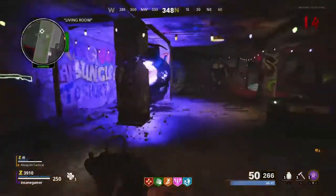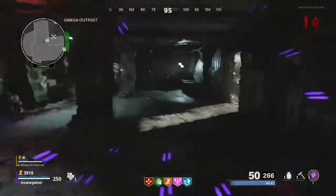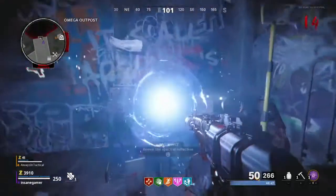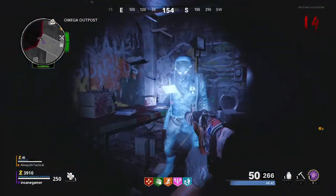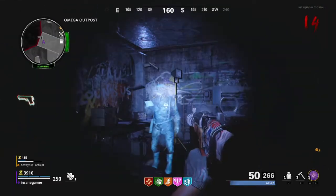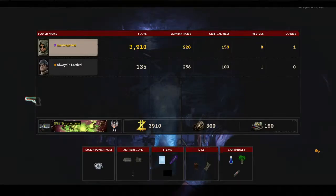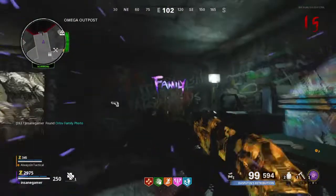Once everyone has enough gear, it's time to do one final step before going to the boss battle. Go through this aether portal in the living room of Nacht, then go talk to the ghost of Orlov in the Omega Outpost section. Once he's done talking, he will drop a family photo on the table behind him. When you're absolutely ready to go to the final battle, pick it up — there's no going back once you do. I suggest not talking to that ghost until you're already geared up, just so nobody can accidentally pick up the photo and send you to the final battle early.